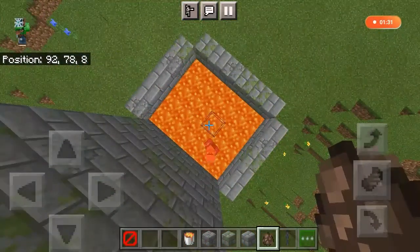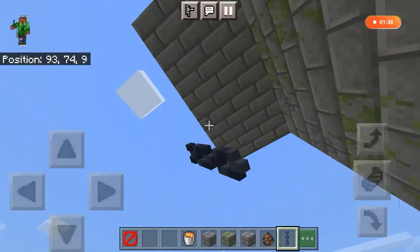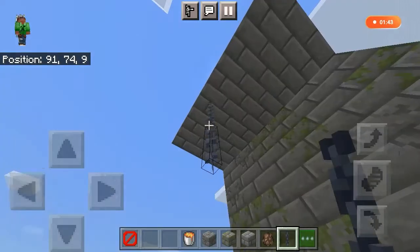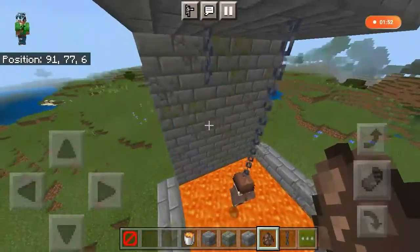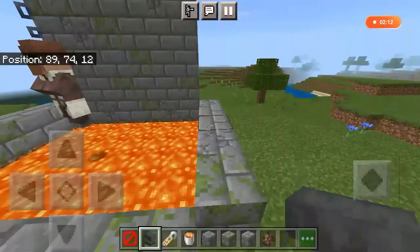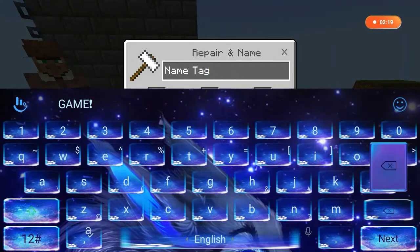Place the chain exactly above the barrier block and then spawn a villager there. You will also need a name tag named 'Dinnerbone' so that the villager will look upside down.